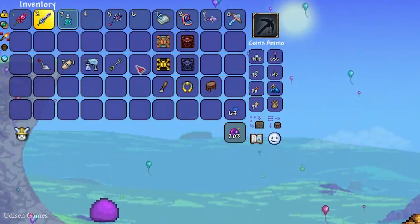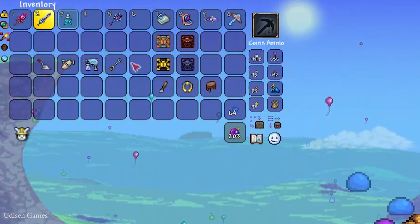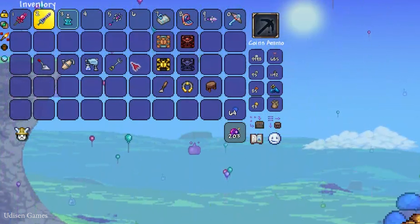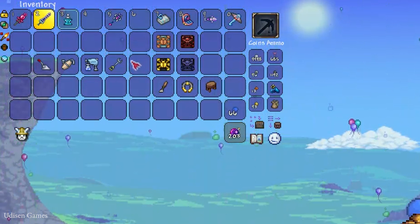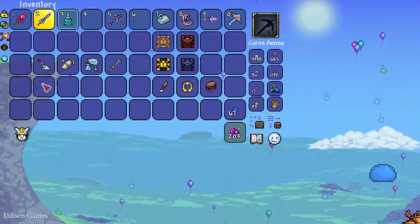You can obtain all these items from the Traveling Merchant, which can randomly appear near your town from nowhere and then sell random loot. Every time this guy arrives, he sells different and random items. Sometimes he sells these four items.